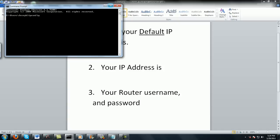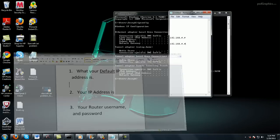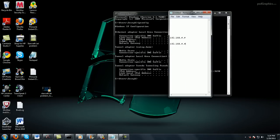Type I-P-C-O-N-F-I-G and then click Enter. Once you do that, you're going to have something pop up that looks like this, with a whole bunch of numbers. You're going to need to know your default gateway and your IP address.